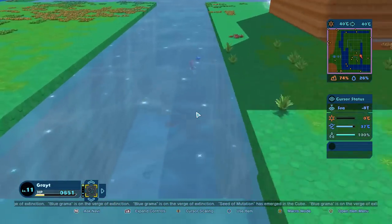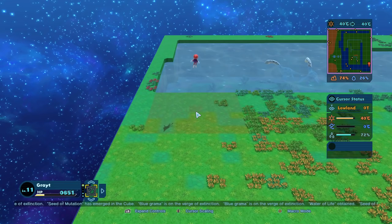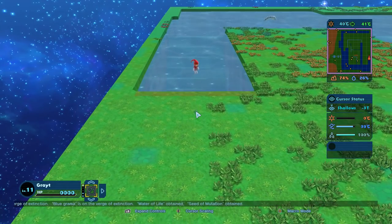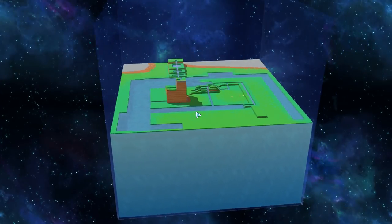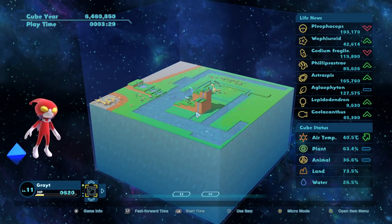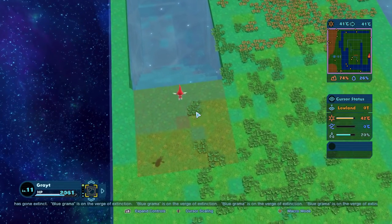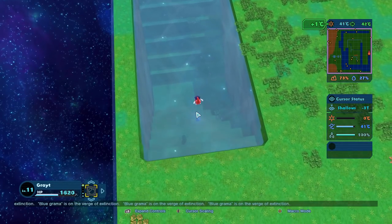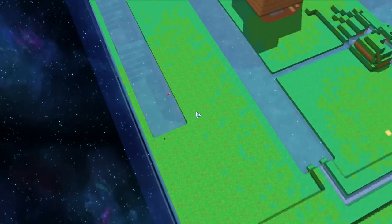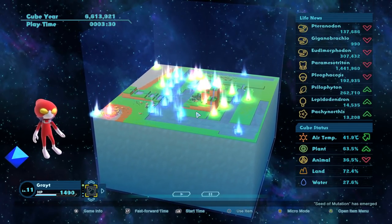I might just make more water in general on the other side of the map. Let me go over here and make a big water area. We are going to make water — water for days. 41 degrees Celsius, a little bit warmer. Let's see what happens over here when we move time along. Let's bring it down further over here. 42 degrees Celsius — can I get it to 43? There we go, 43 degrees Celsius.